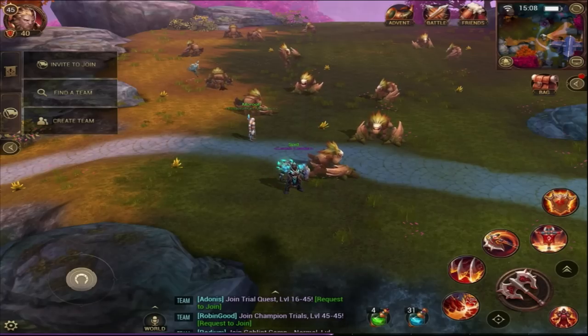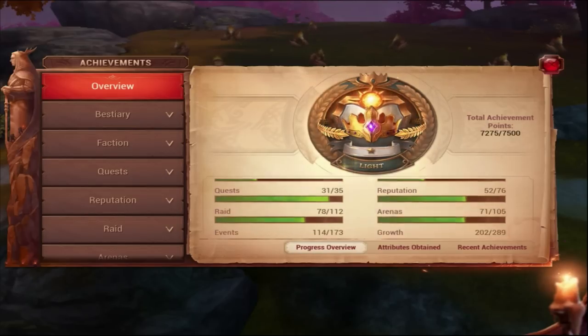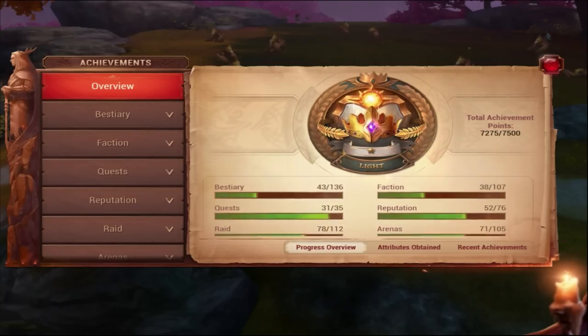What you want to do is go to achievements and start looking down your list. This is the overview showing you your total achievement points — I'm at 7,275 points out of 7,500. I'm Light, and you can see how far you are in the different sections.